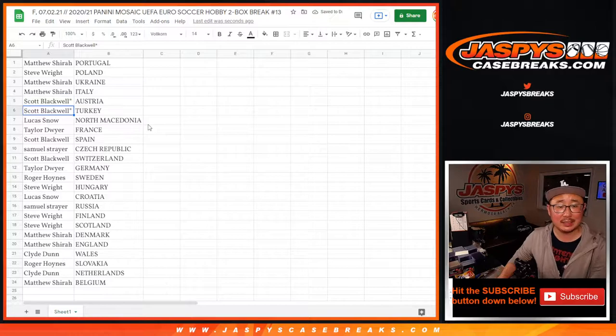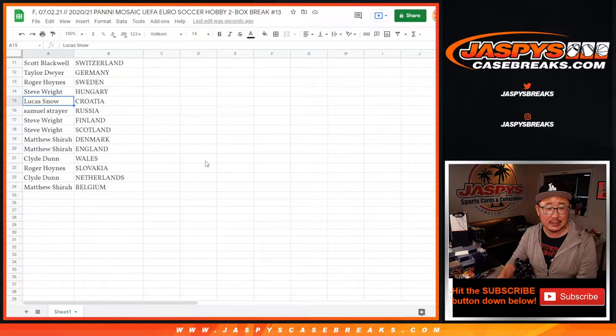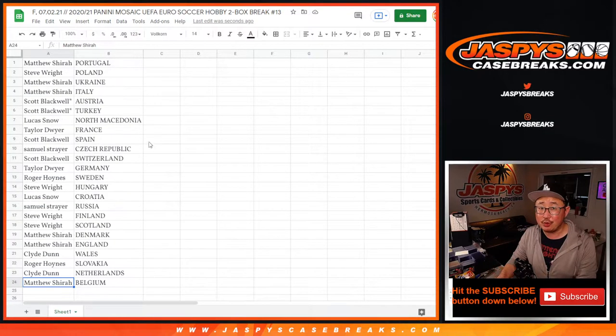Matthew with Ukraine, Italy. Scott with Austria, Turkey. Lucas with North Macedonia. Taylor with France. Scott with Spain. Sam with the Czech Republic. Scott with Switzerland. Taylor with Germany. Roger with Sweden. Steve with Hungary. Lucas with Croatia. Sam with Russia. Steve Wright with Finland and Scotland. Matthew with Denmark and England. Clyde with Wales. Roger with Slovakia. Clyde with the Netherlands. And Matthew Shira with Belgium.